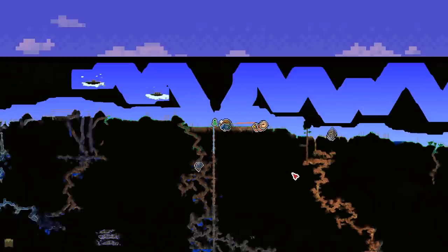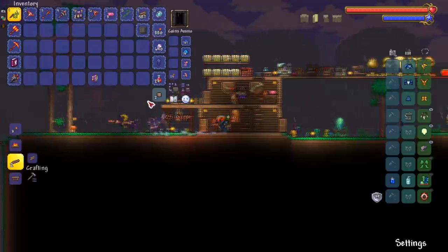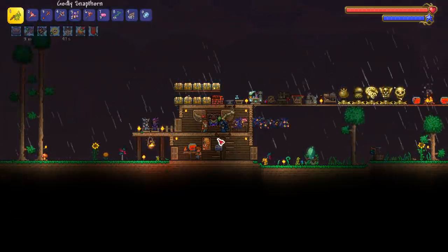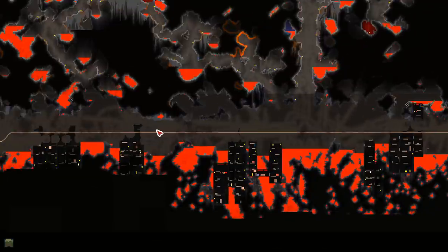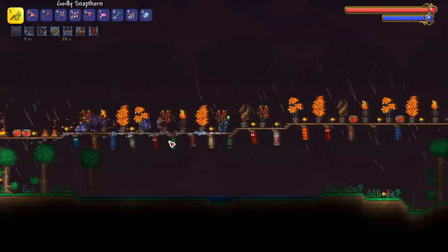Wall of Flesh, you see that line right here — all the way from the left side to almost the end of the right side. This clip is like a day later. If that bridge isn't enough to beat the Wall of Flesh, I don't know what is. The next goal is to set up a whole set of buffs — heart lanterns, campfires, honey pools, sunflowers — and that should be the last step before we fight the Wall of Flesh.